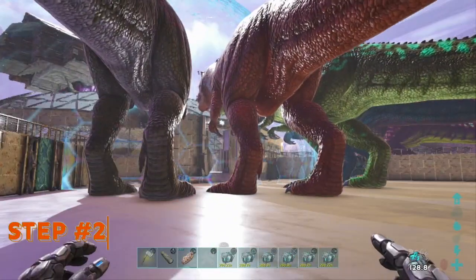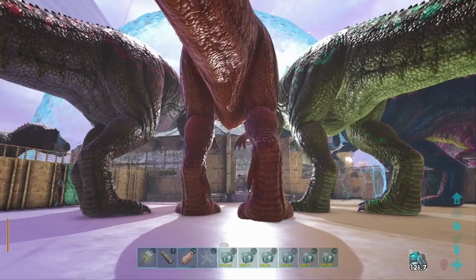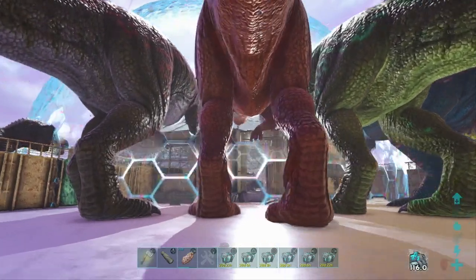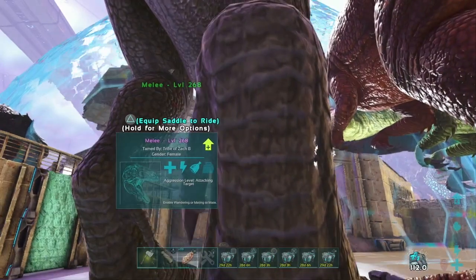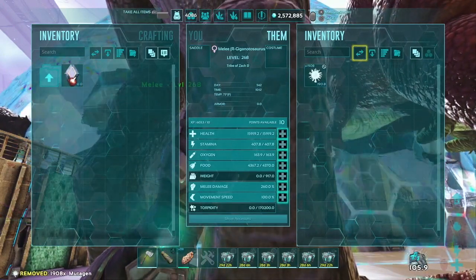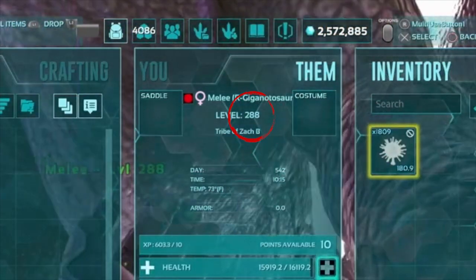We're not looking to mutate every single stat — just health and melee. Those are the two main ones. So we have our gigas out and I actually have them named: this one's our melee, this one's our stam, this one's our weight, and then this one is our health. The next step is we need to boost these. With the introduction of mutagen in Genesis 2, we are now able to boost our dinos before breeding and level them up even further.